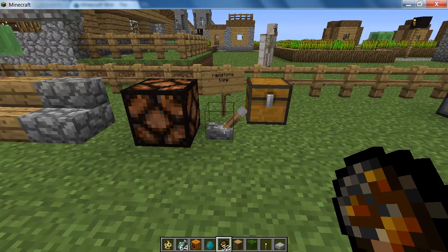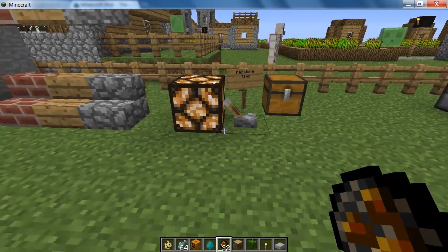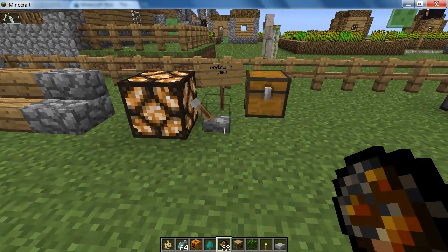The redstone lamp needs to be powered on using some sort of redstone circuit, a lever, or something like that. As you can see it's on now — powered off, powered on. So it's very useful for making a light switch or something. It's a really cool feature.